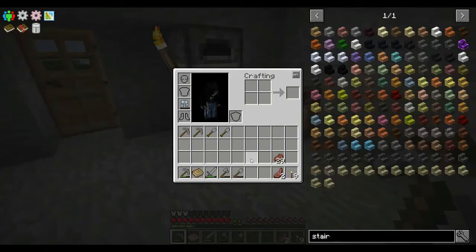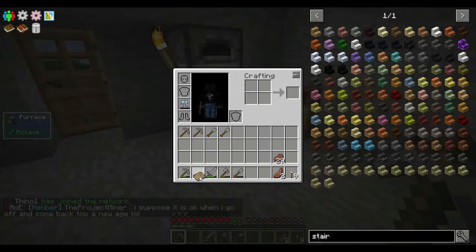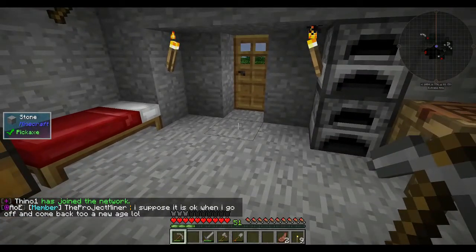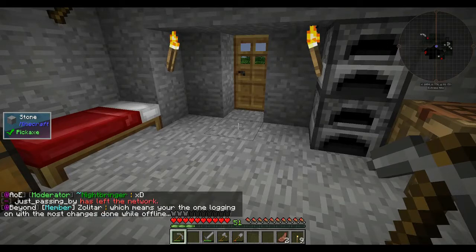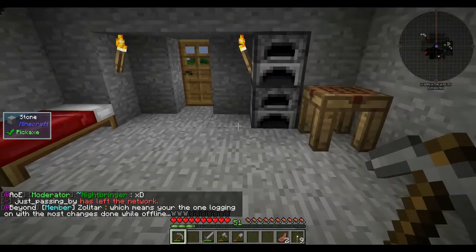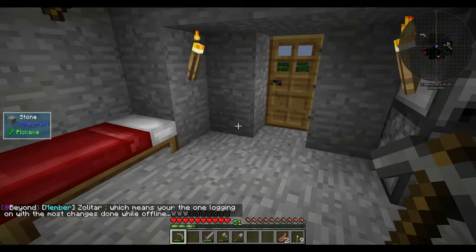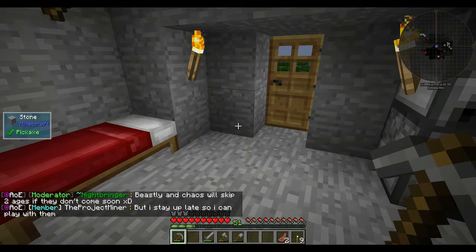You start off in the stone age, which is where I am. I've got some stone tools. When you join the ShadowNode server they give you a set of tools, a book, some stakes and a few bits and pieces to get you started. You can't make charcoal, you can't smelt ores into ingots — there's a whole bunch of stuff you can't do when you first start. It really is a difficult pack. It's meant to be hard.